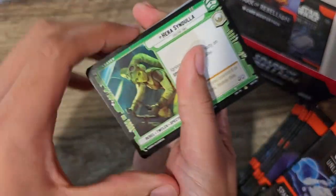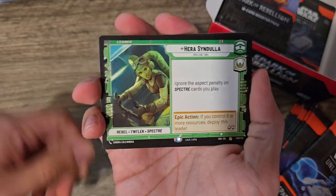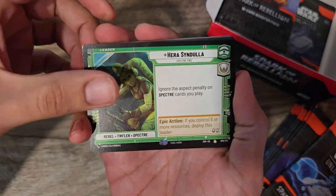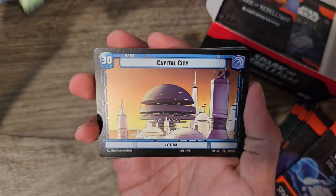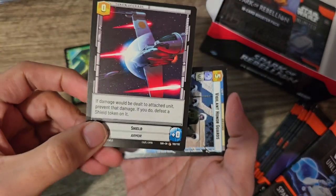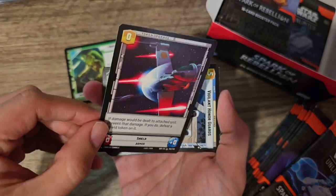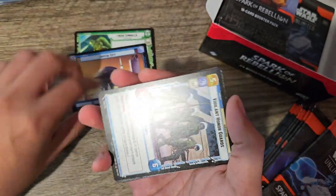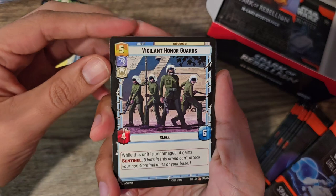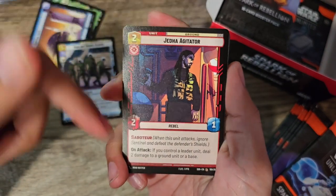All of these packs will of course come with a leader. We got Hera right off the bat — a rare Hera Syndulla. They're going to come with a leader and they're going to come with a base. Here's our base, and in the back the base acts like a token since you're going to get a bunch of bases. This one happens to have a shield token, which is cool. We got Vigilant Honor Guards.